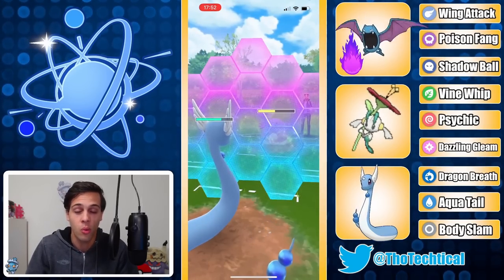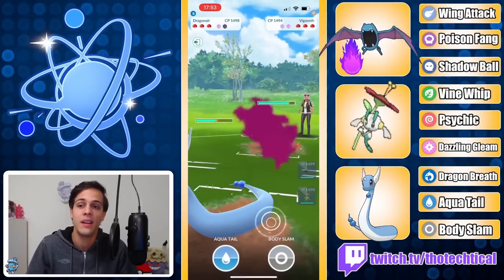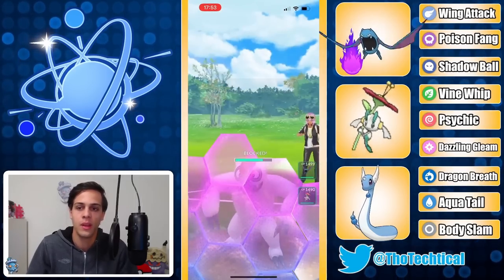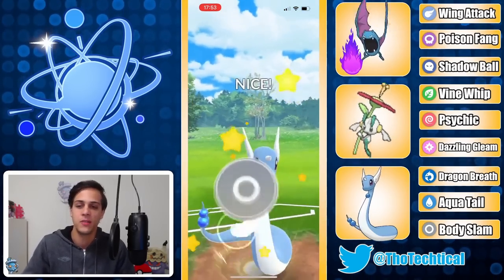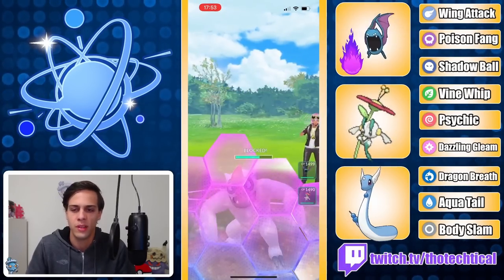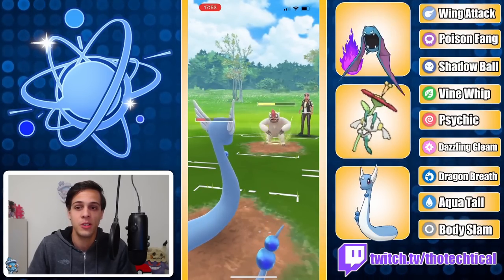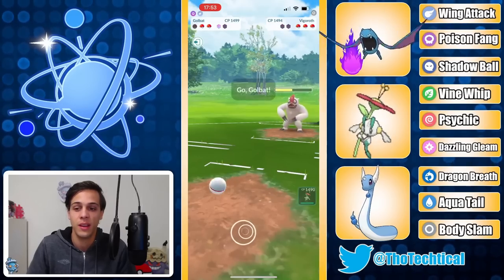That makes it real awkward for the opponent to switch out, which they eventually do into a Vigoroth. But Guido already has a charge move loaded, so this is not too great for the Vigoroth. He's actually gonna be able to get to another one before he's in killing range for Body Slam. The opponent is overfarming — could have thrown a Body Slam before it, but it wouldn't have knocked out so there was no point. Guido was able to get to another Body Slam, doing a bunch of damage with Dragon Breath as well. The opponent is now two shields down.